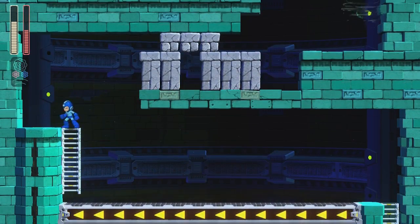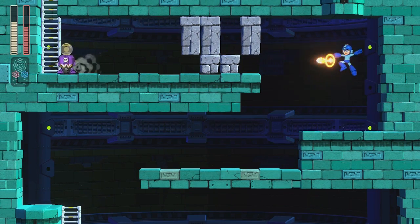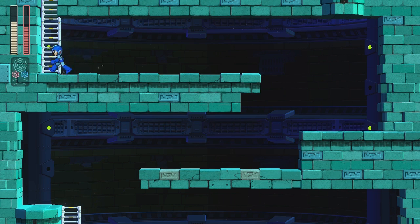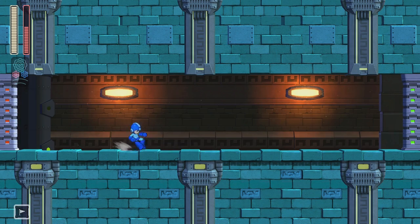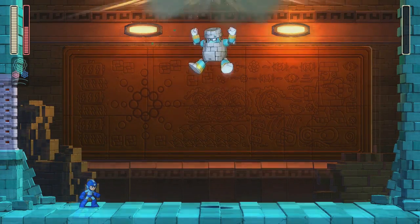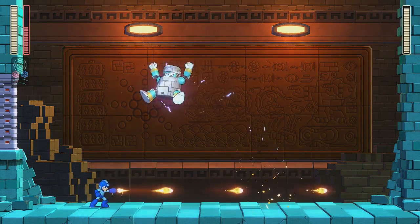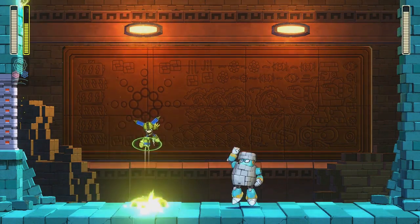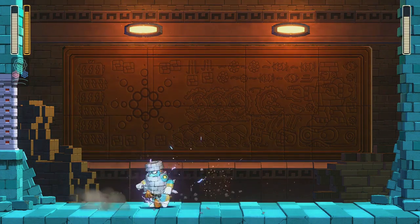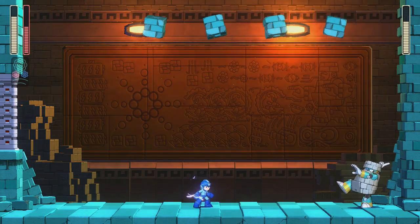Bosses have checkpoints. I don't know what that guy is — is he supposed to give me something special if I'm able to kill him fast enough? That's my guess, which is cool. Ooh, this is the boss store, isn't it? Or on the way to the boss store. Oh boy. Oh okay — I should have slid there, I guess.